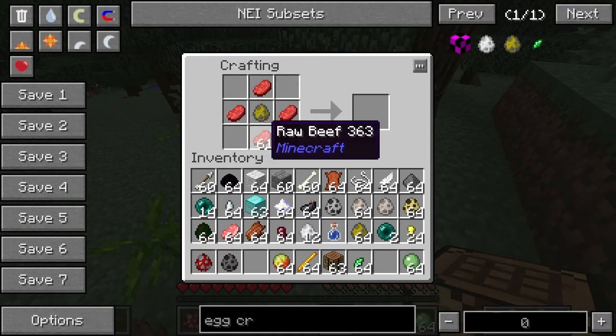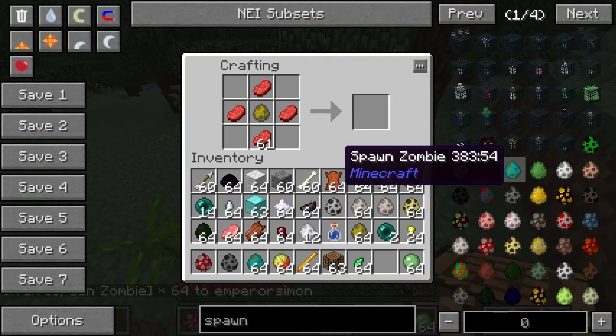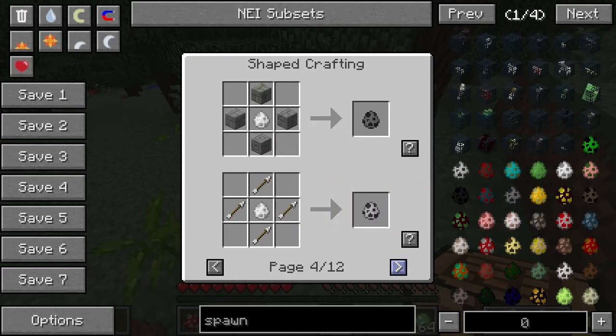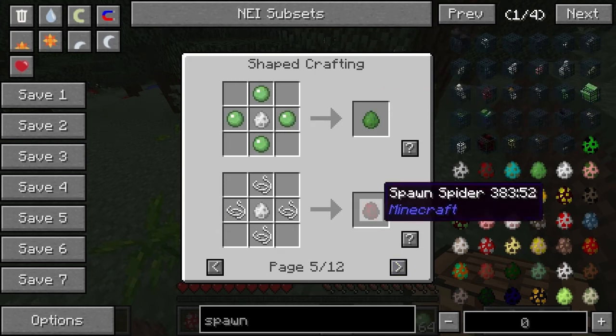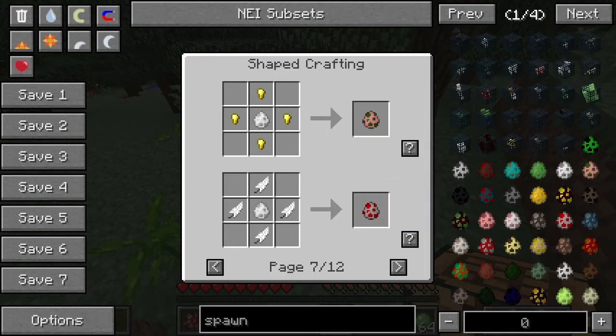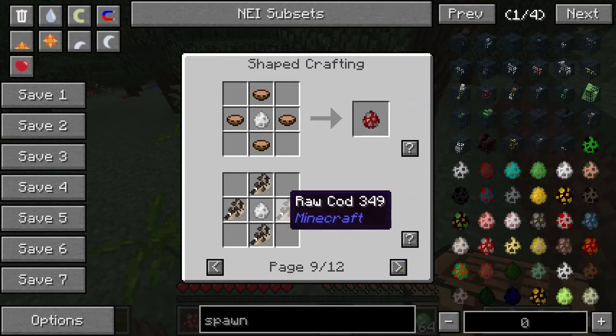Blaze for the blaze rods. Gunpowder for creepers. Magma cream for magma cube. Arrows for the skeleton. Cracked bricks, mossy stone, or chiseled stone for the silverfish. String for the regular spider. Slime ball for the slime. Water bottles for a witch — that's an interesting one. Feather for chicken, because you couldn't use eggs, well, actually you could since it's not the same thing. Zombie pigmen are obviously gold nuggets. Horse saddles. Leather is cows.